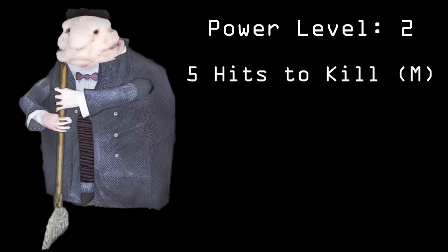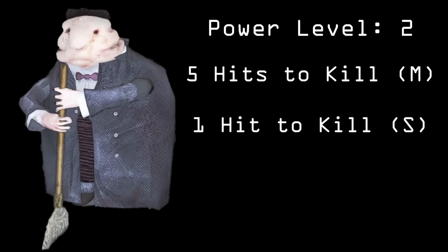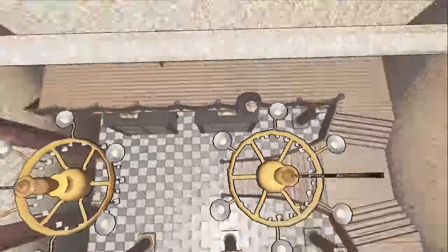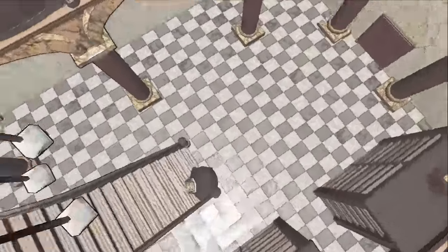The butler has a power level of 2, takes 5 hits to kill in multiplayer and 1 hit to kill in single player. The maximum amount that can spawn on one moon is 7 butlers, and it is most common on Dyne, which has a 61.64% chance. The butler is an inside entity, and when they spawn they will randomly roam the mansion or facility.